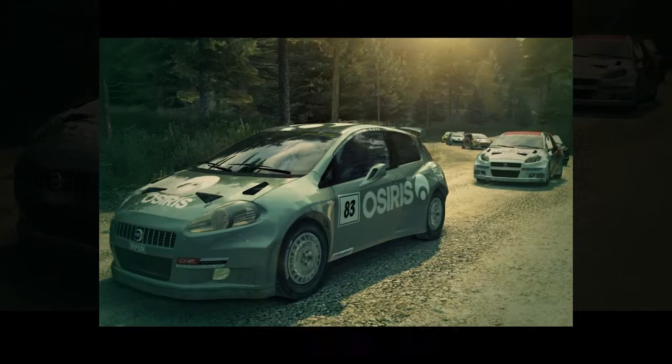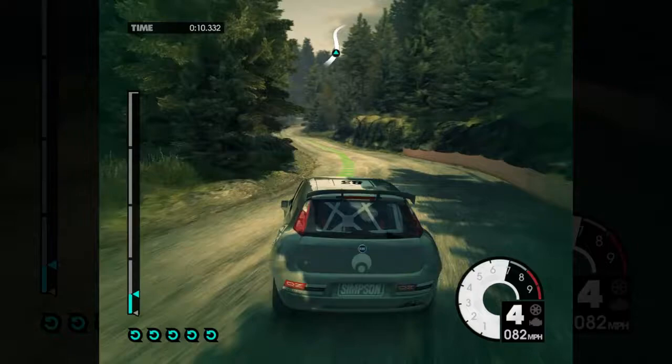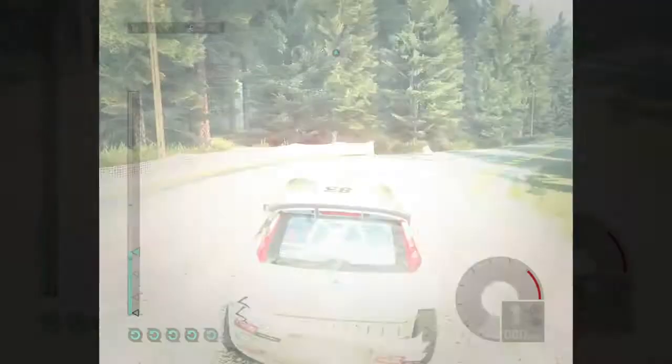Right then, let's get started. Medium right, keep right over crest, 60. Medium left long, 60. Easy right over crest. So it's a lot of difference going from Xbox — into medium left — or any sort of controller to PC. Half right, 60, easy right. I've got my racing driver excuses.